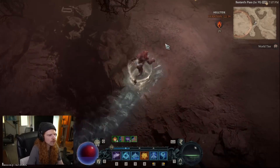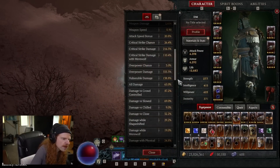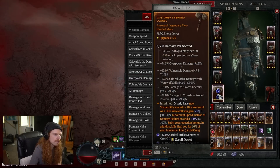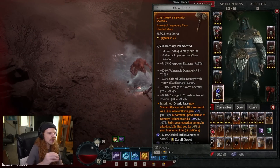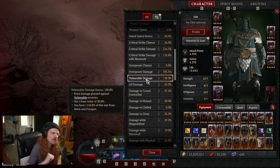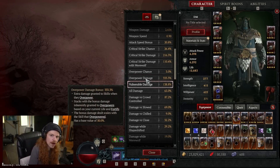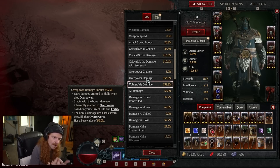No matter what move I actually use, I apply vulnerability. The thing about vulnerability is you can also increase the amount of damage that it adds by having other items. For instance, if you look at my weapon here, I have 60% vulnerability damage. Because of that, it goes on top of the 20% base. The good thing about vulnerability damage is these calculations happen after all the other ones, so once you've got all your other damage calculations done, you effectively multiply by your vulnerable damage percentage.